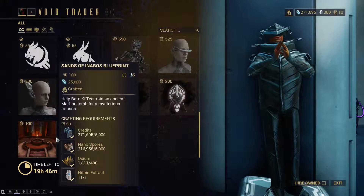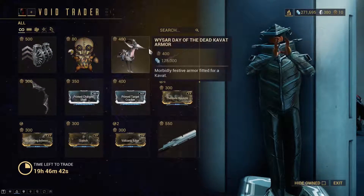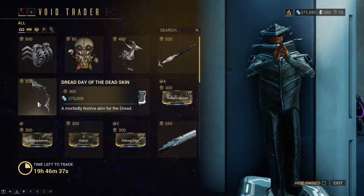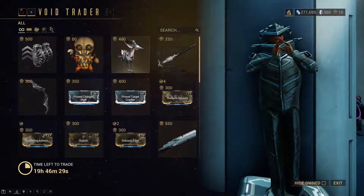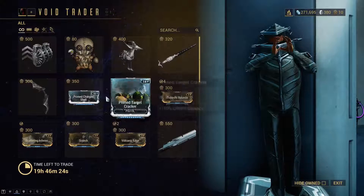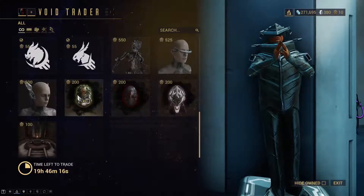And of course the Sands of Inaros Blueprint Quest — the blueprint for the quest, I mean. If you still don't have the Inaros Warframe, this is the way to get it. I'm not sure if the Day of the Dead skins will return — they might return but not for the same weapons, since it's kind of a death month. So think about it if you want them. It's pretty good stuff Barokiteer brought this week, and a lot of it too.